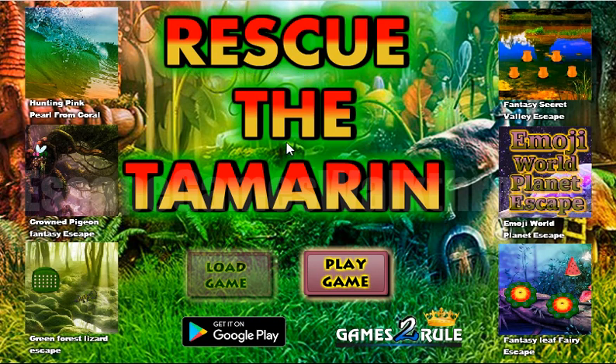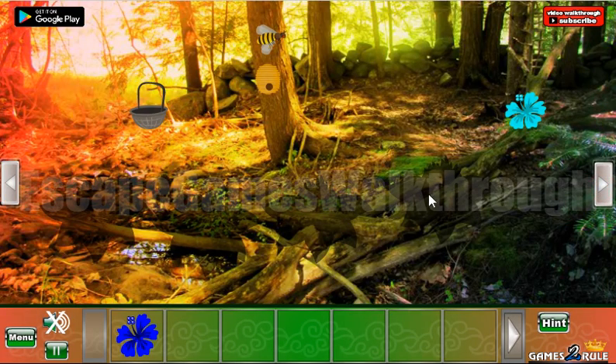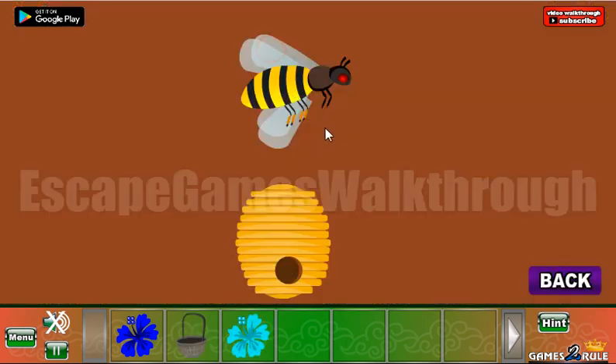We are playing Rescue the Tamarind by Games to Rule. Let's start — here we can take a flower. Now let's go to the right, take the basket, take the second flower, and let's look here.